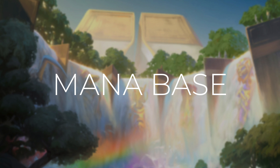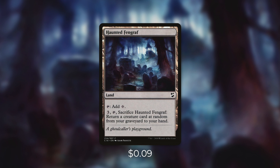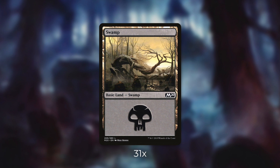But now that we've gone through the spells in this deck, let's go on to the mana base. First up, we're going to be running Dakmor Salvage, which enters the battlefield tapped, taps for black, and has dredge two. Next up is Haunted Fengraf, which can tap for a colorless, and we can pay three to tap and sacrifice it to return a creature card at random from our graveyard to our hand. Next up, there's Memorial to Folly, which enters the battlefield tapped, taps for black, and we can pay two and a black to tap and sacrifice it to return target creature card from our graveyard to our hand. And then there's Sequestered Stash, which can tap for a colorless, and we can pay four to tap and sacrifice it to put the top five cards of our library into our graveyard, then put an artifact card from our graveyard back on top of our library. And the rest of our mana base is very simple — we're going to be running 31 Swamps.